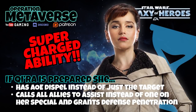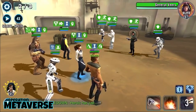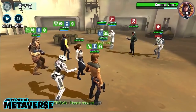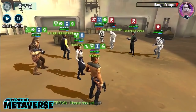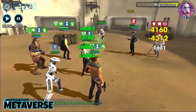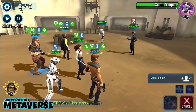Prepared affects both of Kira's special abilities. The first is her Scattered Blast — without it, it dispels the target only; when supercharged by prepared, it turns into an AoE dispel. Her Joint Operations special normally calls one ally to assist, but when she's prepared it calls all prepared allies to assist, also granting them defensive penetration for three turns. And no, there is no listed damage penalty here. Toasty!